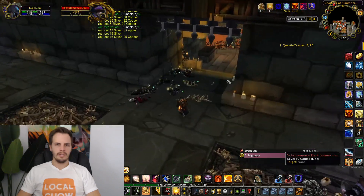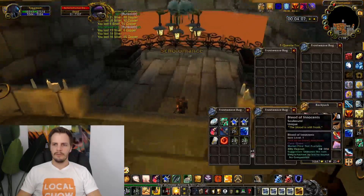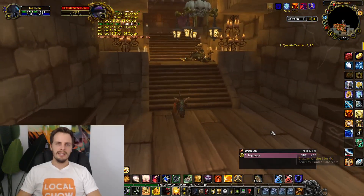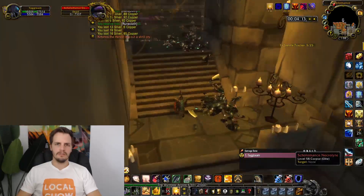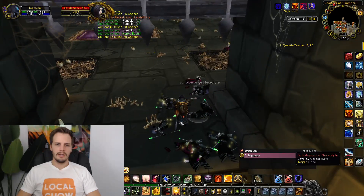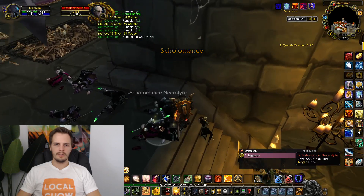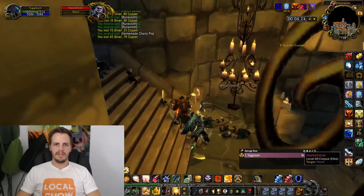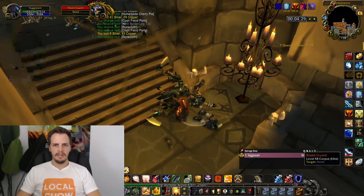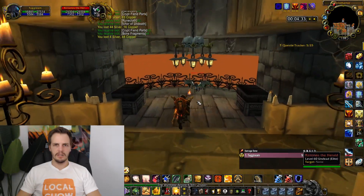From here I come down and light the brazier. From the first room you should have picked up a Blood of the Innocents, which lets you light it. It takes a long time for this boss to fly over, so while he's flying I start looting all the corpses. Make sure you keep the corpses within the gate, because when he gets here the gate will close on you — you don't want to be on the other side.